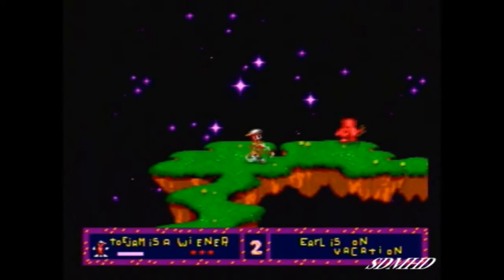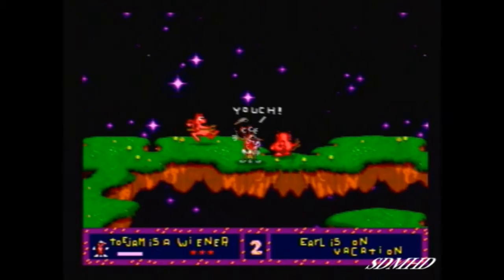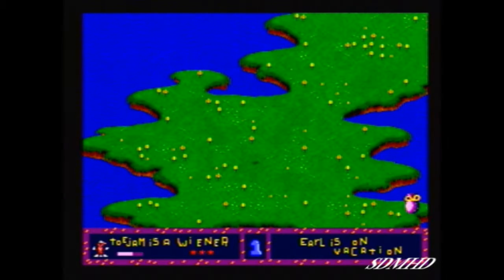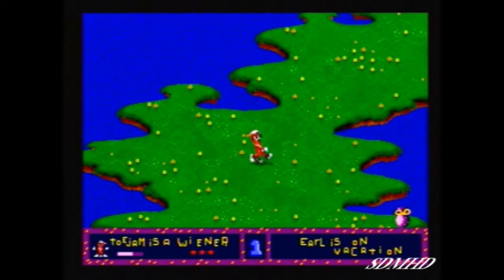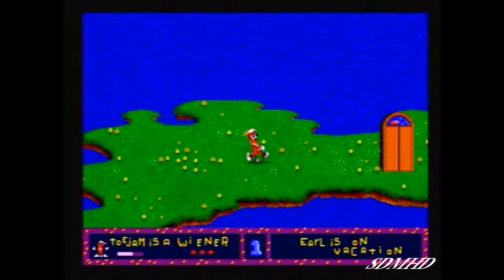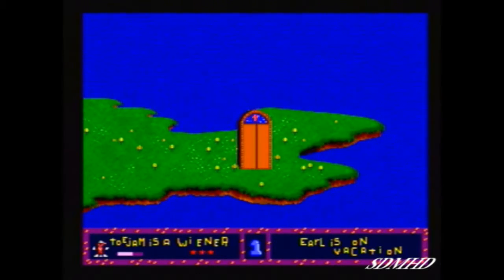Here's one of the enemies right here — we got two devils here. And I just fell back down to level one. Now that's another good thing about this game: if you fall off of your existing level, you'll fall right back down to your previous level. Then just go to the elevator and go back up.